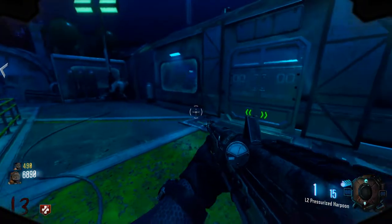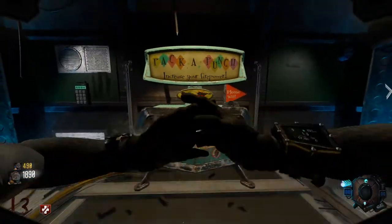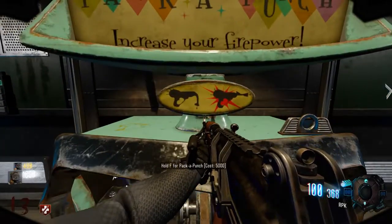First off, you need to get the harpoon in front of the box. Second, you need to enter the one inch punch boss fight. I would recommend pack punching the harpoon for the boss fight, and I would also recommend doing it before round 20 because it could get really really difficult.